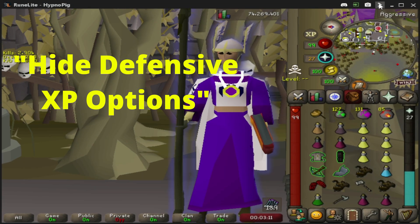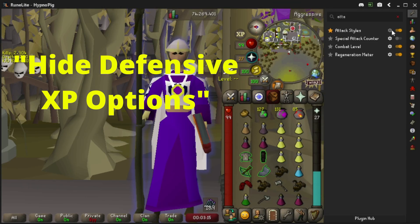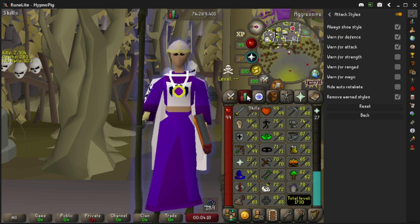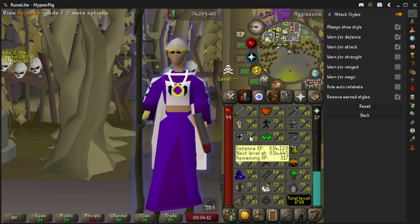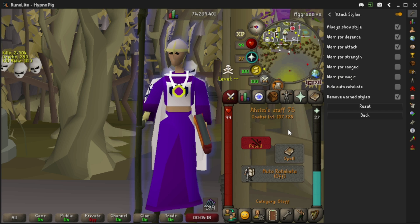Now let's go over an extremely useful tip for both pures and other restricted accounts. This is called Attack Styles, and from here you decide which skills are going to be hidden. In this case, I'm hiding attack and defense because I'm only 300 XP from a defense level, which I don't want. We clearly have that hidden right here. Another thing I'm going to want to do is hide auto-retaliate, because when do I ever use auto-retaliate? Basically never.